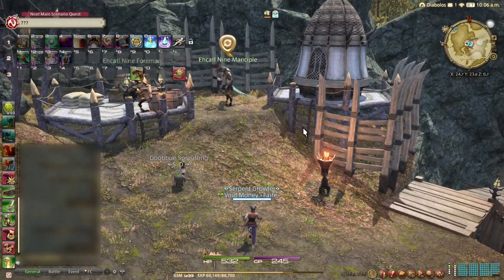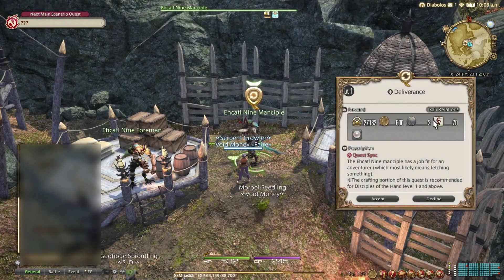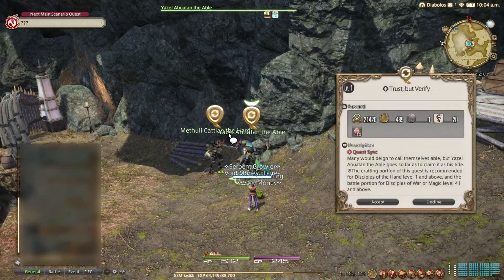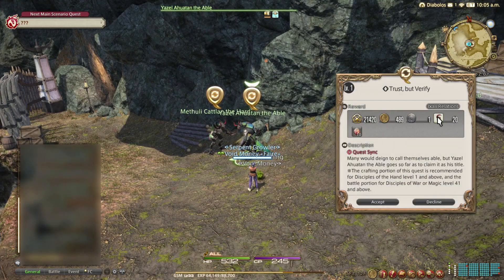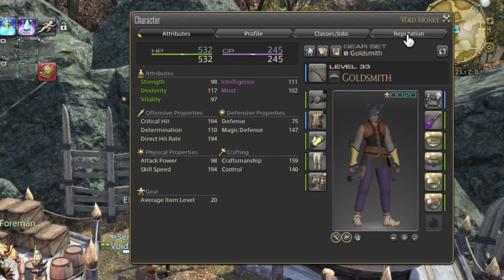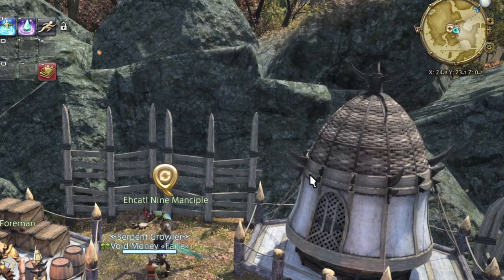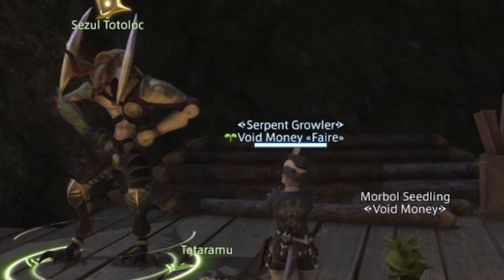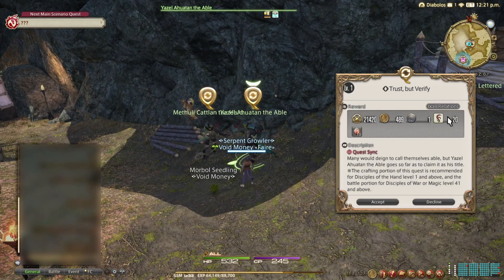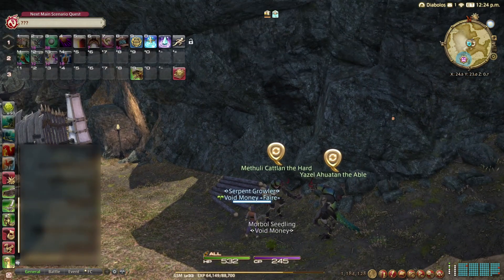Once you complete that quest, you'll be Neutral Reputation with the Ixali, which will allow you to accept quests from the Ehcatl Nine Mansible and Yezul Ahwaten the Able. If you talk to these NPCs, you'll see that their quests reward different amounts of Ixali reputation. The Delivery quest with the Ehcatl Nine Mansible gives a whopping 70 points in Ixali relations — you'll only be allowed to do one of these quests per day. I'd recommend doing this one to start, since it pays out so much more reputation. You can check your reputation by hitting the hotkey C or going to your character tab and hitting the reputation tab. Your daily quest limit will increase as your reputation goes up, and you'll also have more quests available from different Ixali, each offering more reputation points.